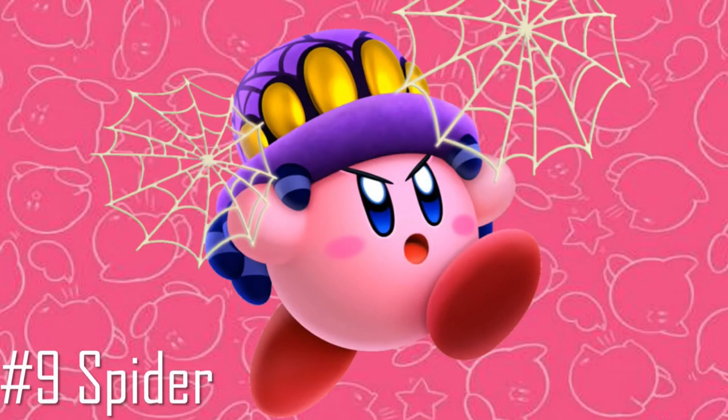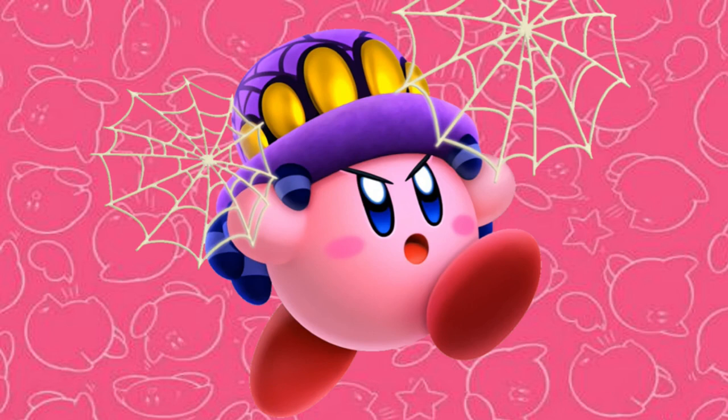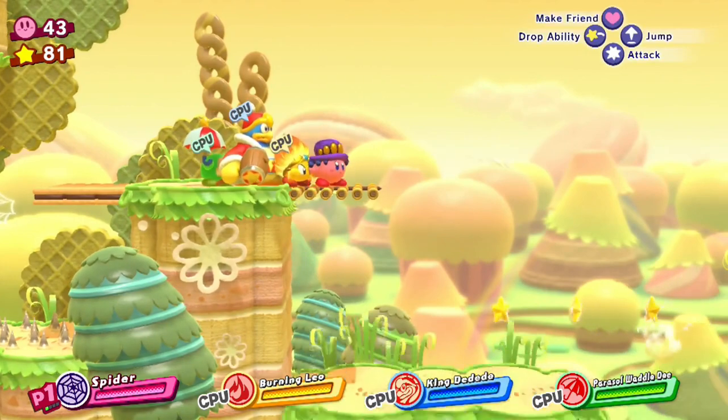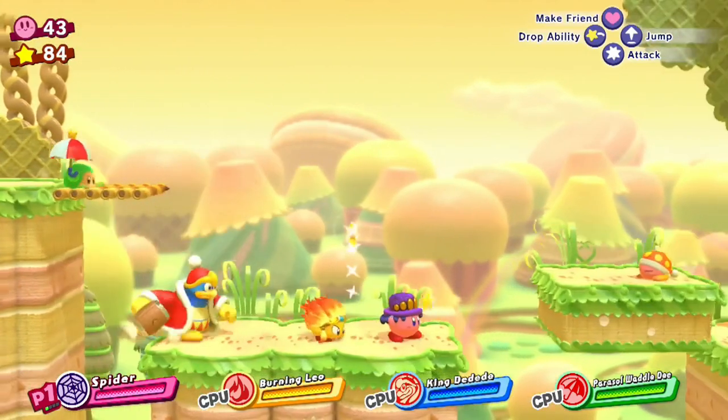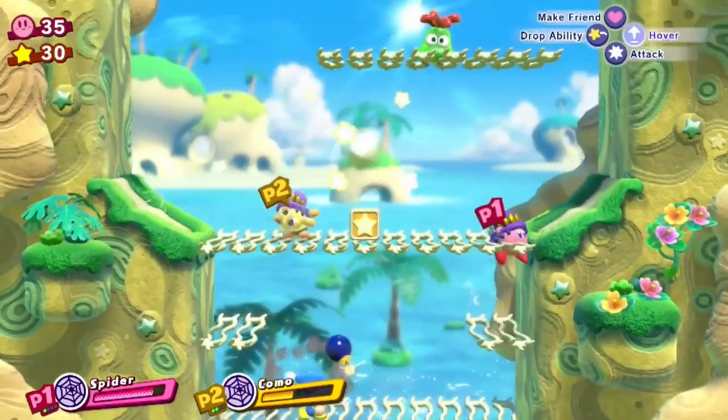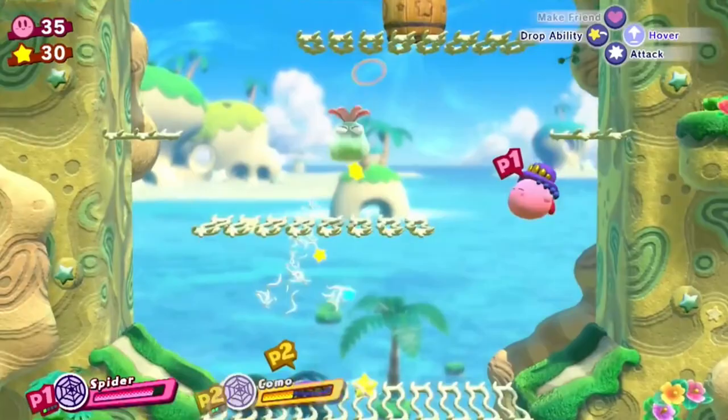Spider. Though Star Allies didn't add that many new abilities, I certainly got a kick out of most of the ones that did appear. While Spider, at first glance, suffers from a similar downside to Doctor of having very slow attacks — in addition to most of them being weak as well — the trade-off you get from that is pretty much worth it when it comes to the fun factor.